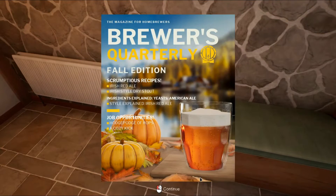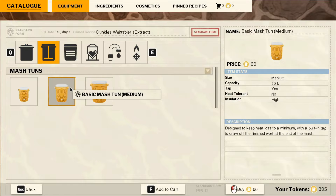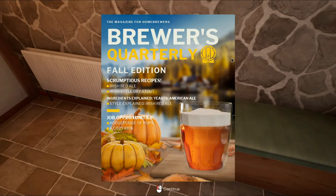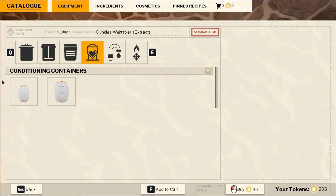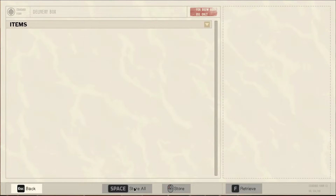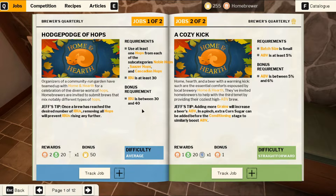Catalog — we need a medium mash tun. Did I get one? Oh, I did. I need a medium fermentation container and a medium plastic barrel. Alright, easy. Wait until next season? But I didn't... I want to brew something. Alright, we're going to do one anyway.